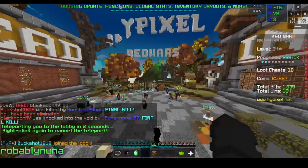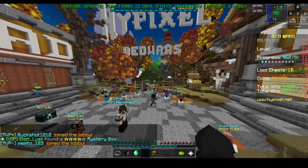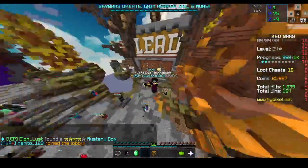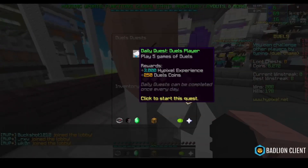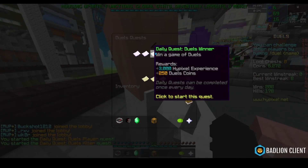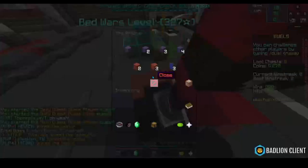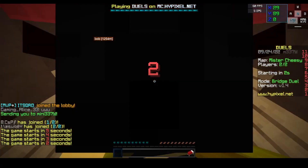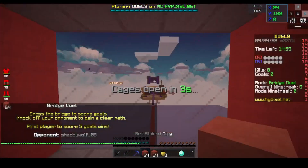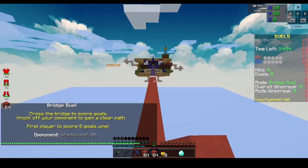So drag-clicking obviously gets me the most CPS. Let me check if there are any quests I can do for duels. Let's try the bridge. I'm getting better at the bridge, but I actually really suck at it. I only have an iron bow — not a great accomplishment, but it's at least something.